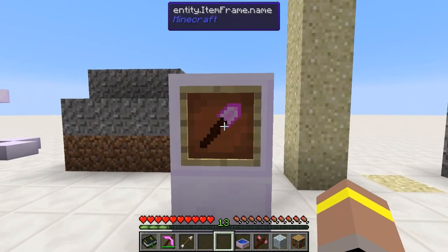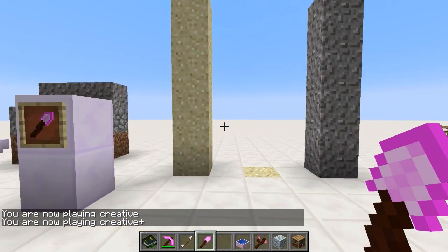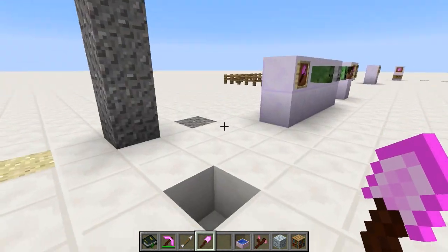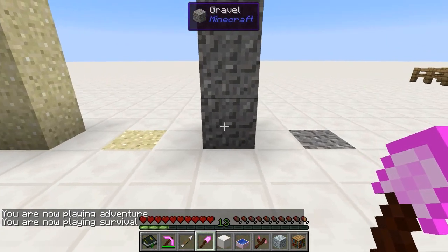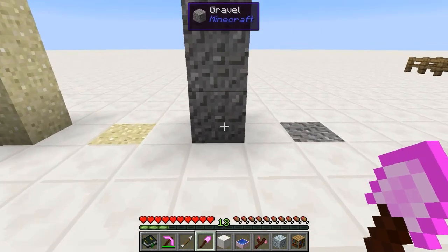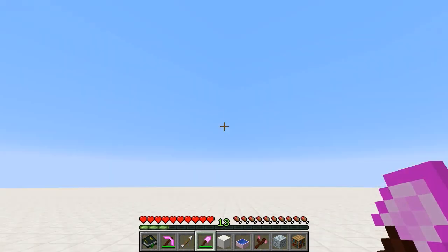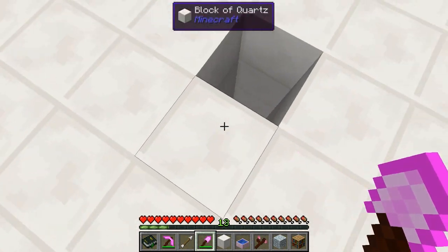Next is the Elementium shovel. Have you ever been mining and hit a massive load of gravel that just never ends, digging one piece after another? Well, this is the best tool for you. When you shovel gravel or sand, the Elementium shovel clears the entire column — everything above and below the block you mine. So if you mine one block, it takes away everything above it; mine another and it takes everything below. You get all the drops in one go.